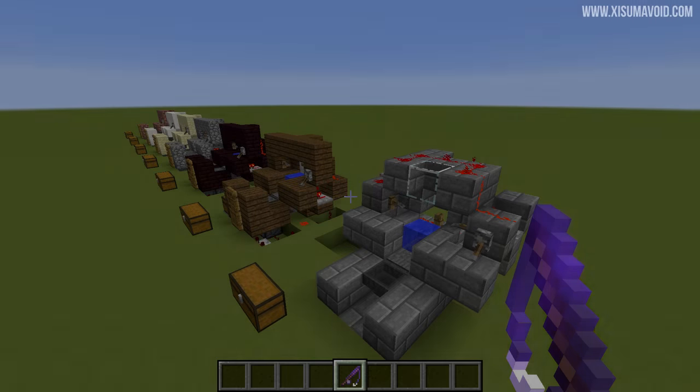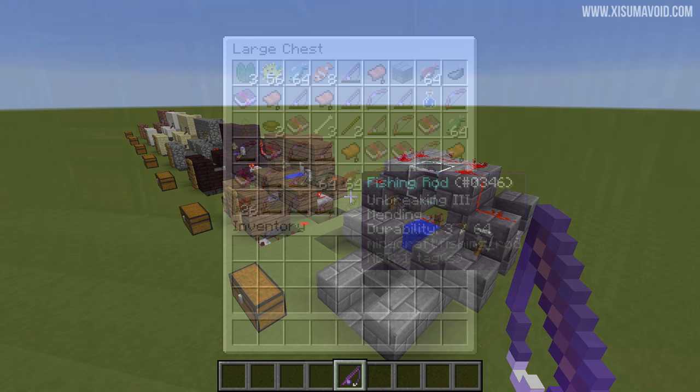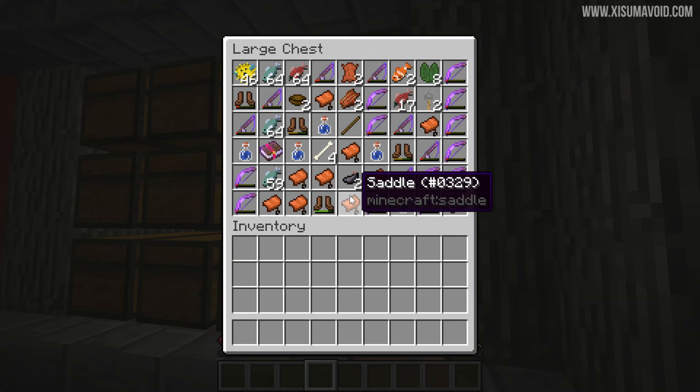Hello everybody and welcome back to another Minecraft tutorial. In this video I'll be showing you how to build an AFK fishing farm for Minecraft 1.11. These fishing farms can produce a serious amount of loot including name tags, saddles, enchanted bows, and even mending books, as well as a lot of XP.